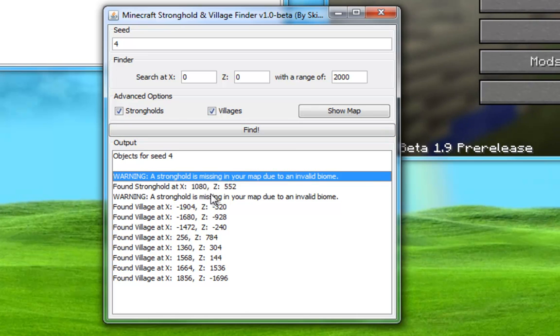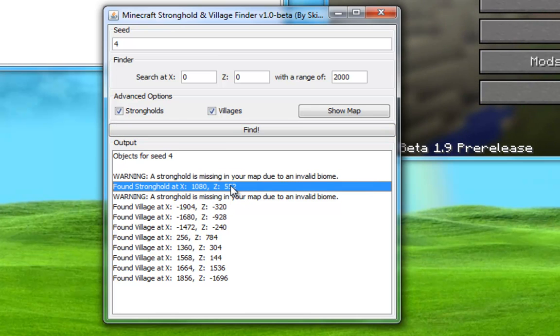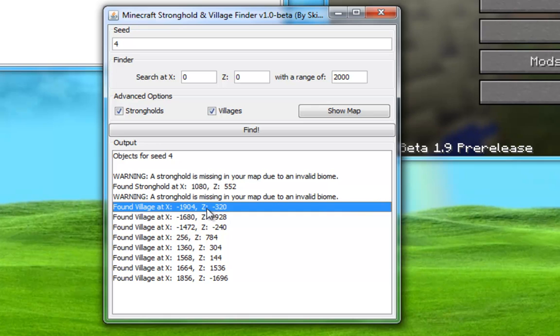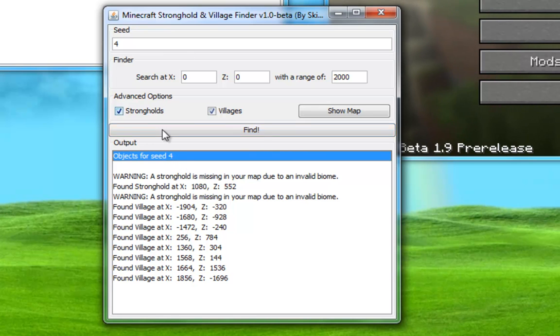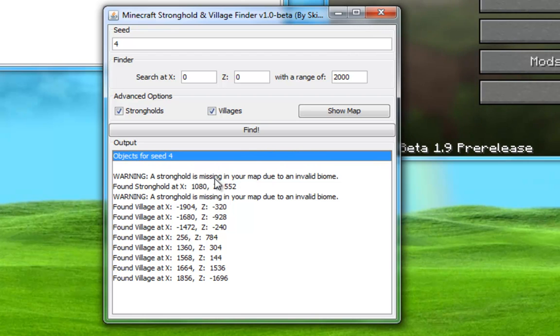Now not only do we have our stronghold here, we have a set of villages and their coordinates. We have our actual seed — if you put in a word it will tell you the number it's supposed to be. And we have something here that says a stronghold is missing on your map, because it tried to spawn a stronghold in a specific spot and it couldn't. It's just not going to spawn on your map at all, and they're going to change it in the next upcoming patches so I wouldn't be too worried.